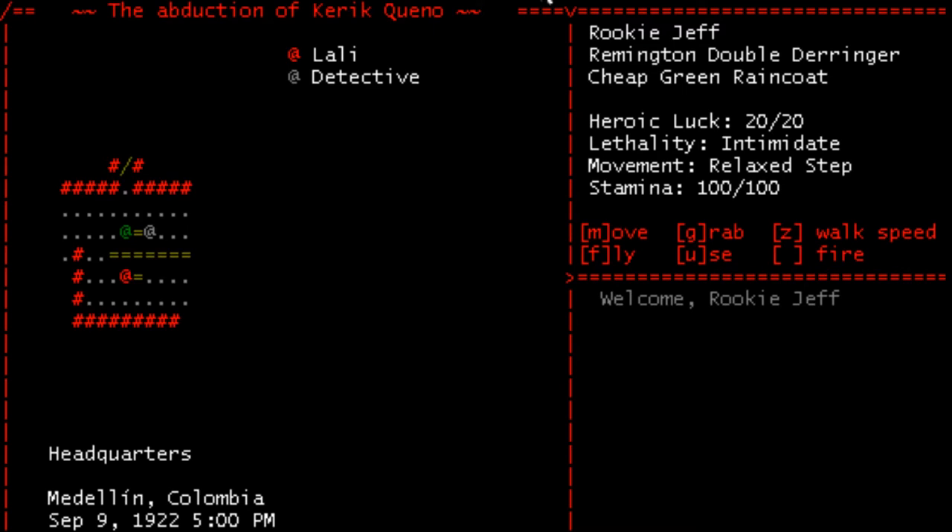So, as per last time, we started in headquarters here. You can see on the right-hand side of the screen: Lethality Intimidate. The very first thing we're going to do is try X. Kill! With an exclamation point. We are now in kill mode. And as I said, I think that's the very first step you ever want to take when you enter this game — press X, switch it to kill, and leave it there. He assures me there is no reason not to.